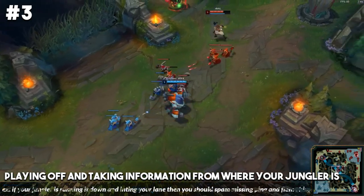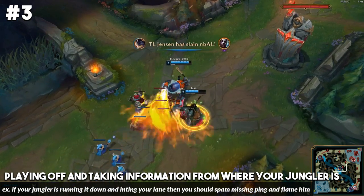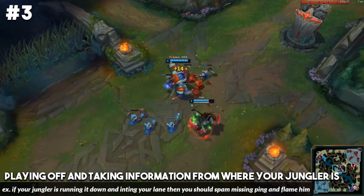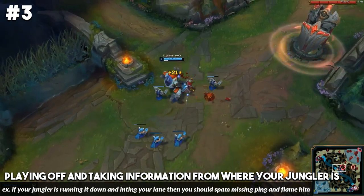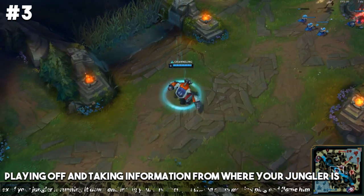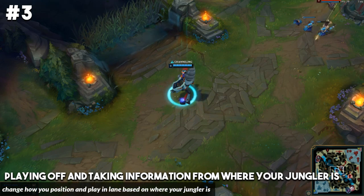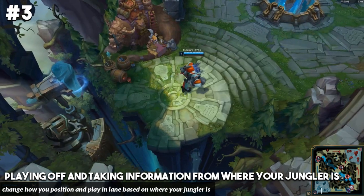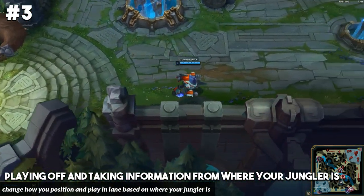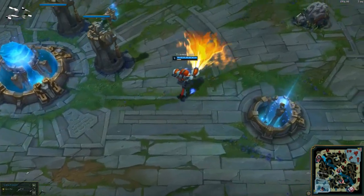You can just change how you play in lane depending on what your jungler has done on the map prior. Just look to play off of your jungler a little bit more — this is something I've been trying to implement in my own games a lot more recently, and I feel like it's drastically improved my play because I'm just making a lot more calculated plays based on what my jungler is looking to do.